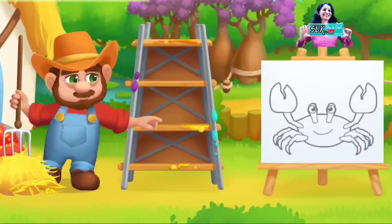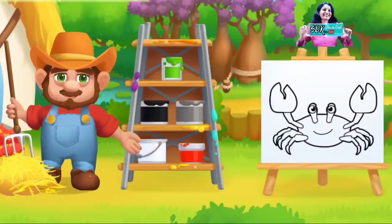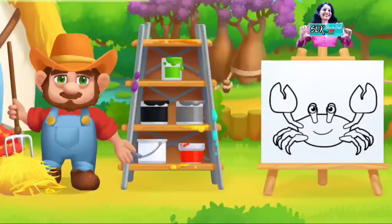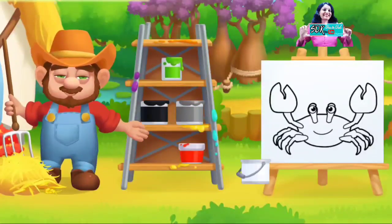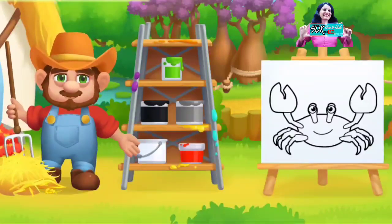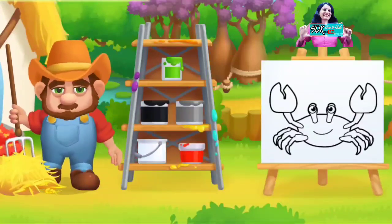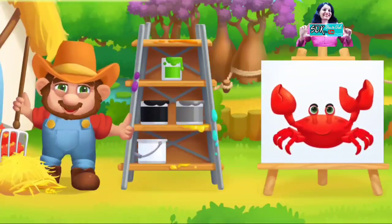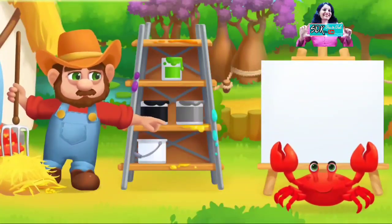Next is crab. Very interesting animals. Which color do you want? Green? No. White? No. Then green? No. Red? No. Black? No. Yay, it's red color! Red color crab. Very good job.